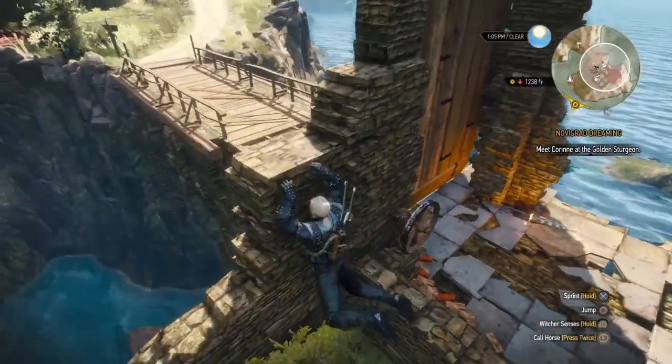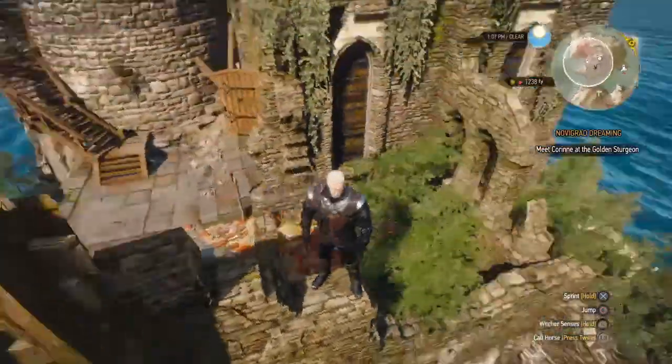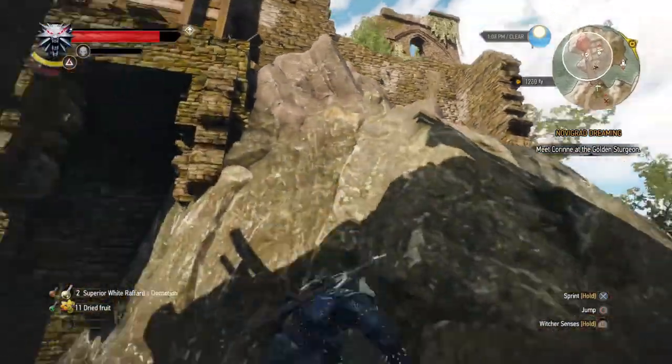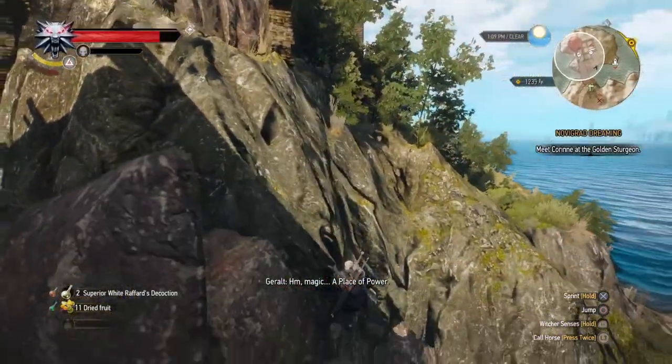It's real easy. They didn't make the thing far enough away to where you can't jump. So you just jump off of there, aim for these rocks that are right underneath this ledge, and then you climb up, as you saw a second ago. I screwed up and slid down, but you get the point.